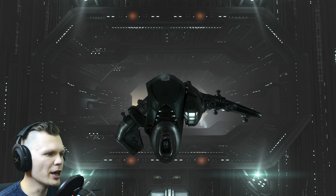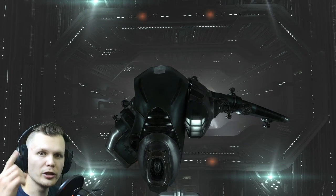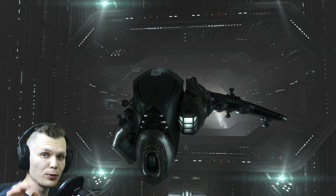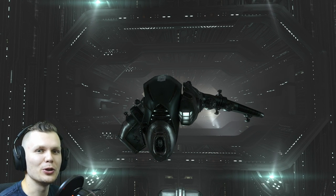Both of these are very fast ships, very small, with a very small signature radius, so you can orbit the battleships without them hitting you. But for this tutorial, about halfway through the video I'm going to show you a different ship that you could use as well.